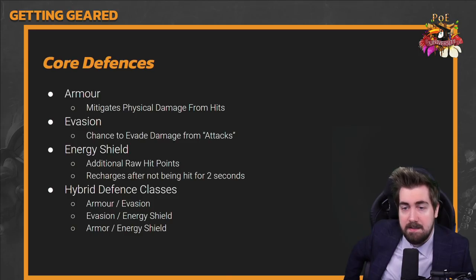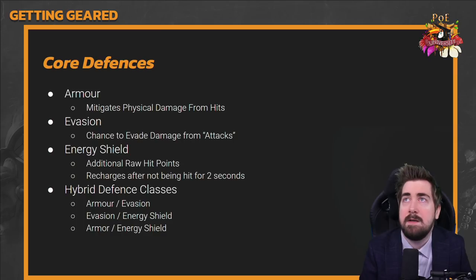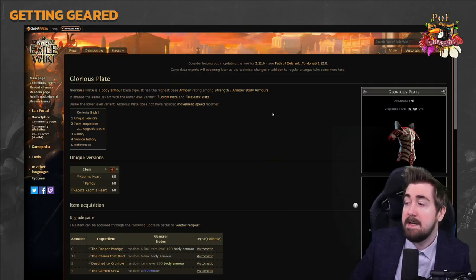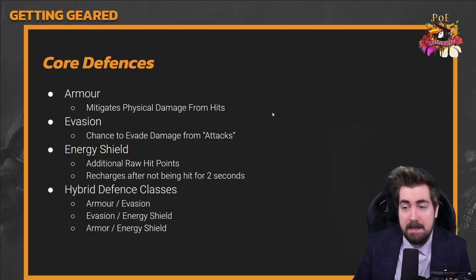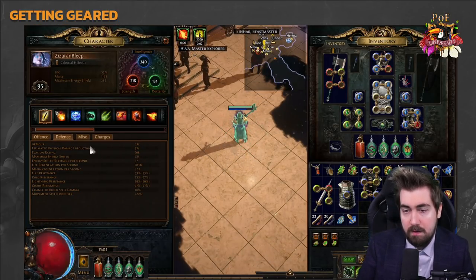Let's start with armor. Armor has a strength requirement — for example, a chest piece like a Glorious Armour requires level 68 and 191 strength. If it were a hybrid armor and evasion piece, it would require both strength and dex. Armor is arguably the most complicated defense — or at least the most unintuitive — because armor sort of lies to you as a new player.